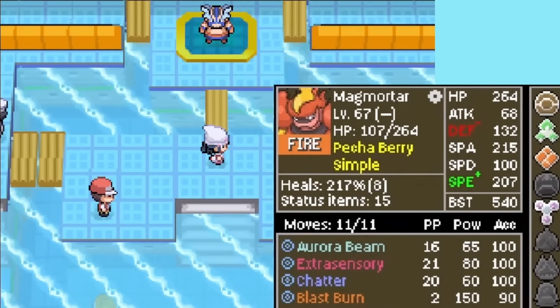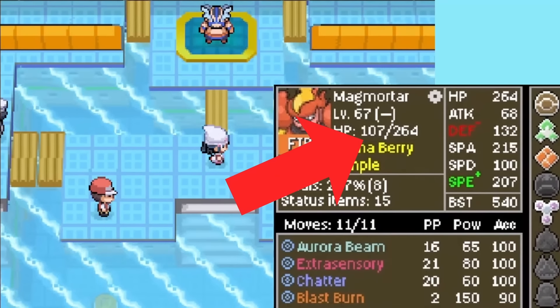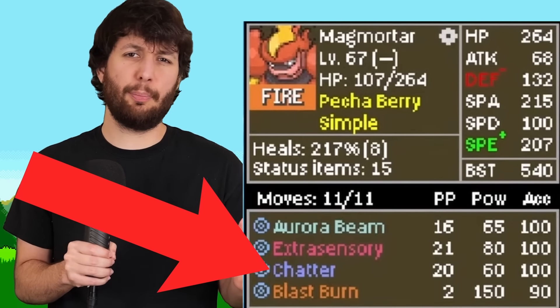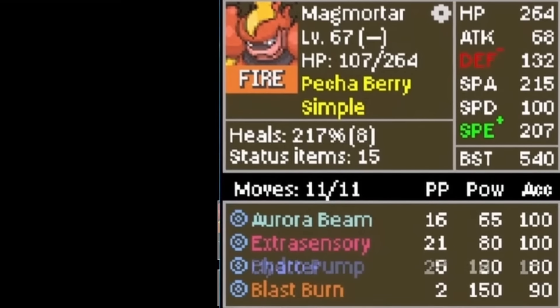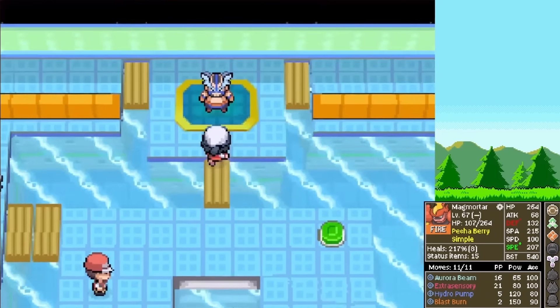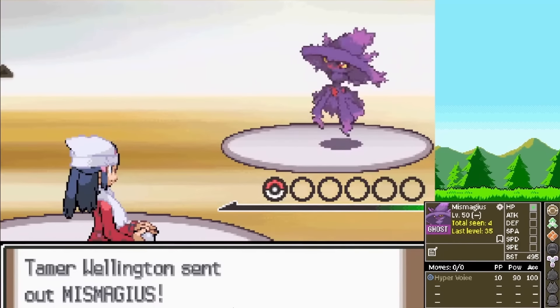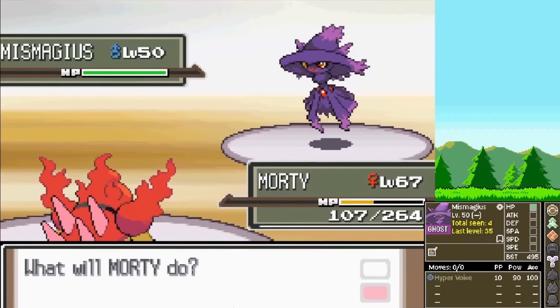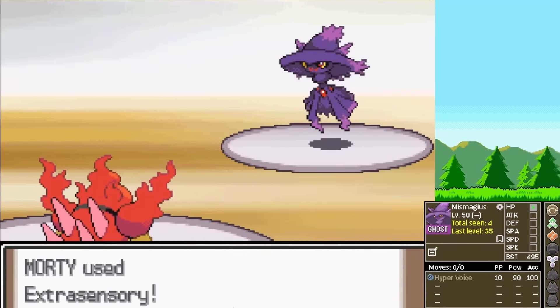We stand before Crasher Wake at 150 HP down. I make an executive decision: we are pressing Chatter almost 0% of the time, so that slot would be much better with Hydro Pump. It's time to face Crasher Wake. He leads a Mismagus — we've seen it many times and lasered it every single time. No different this time.